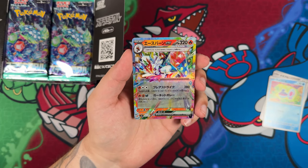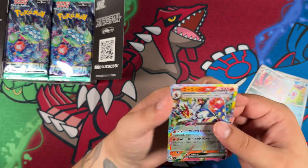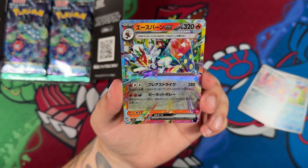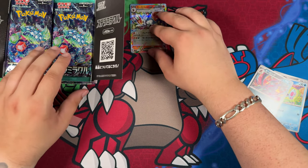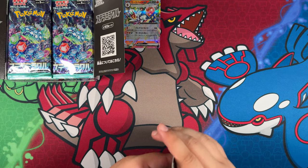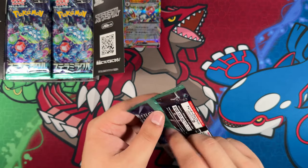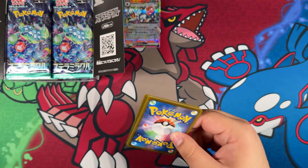That's the Stellar Cinder Ace. Here we go, nice. That looks really, really cool on the Grimmsnarl there. Check this one out up close. I really like these. It's a shame that these won't look nearly as good for us in English once we get them in Stellar Crown. But there we are — our first double rare. There should be a lot more pulls to come.